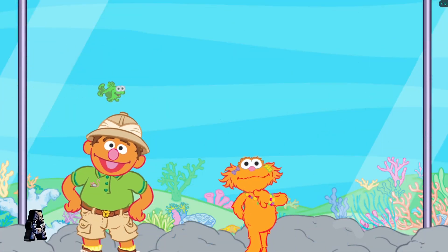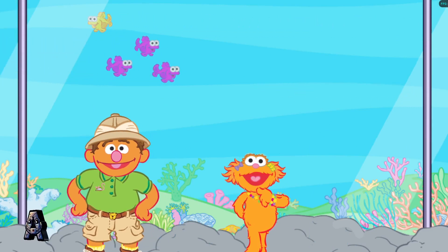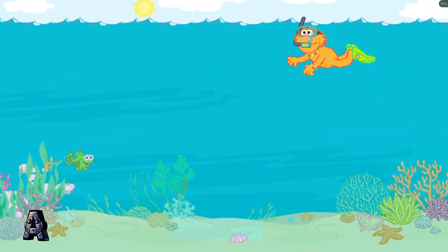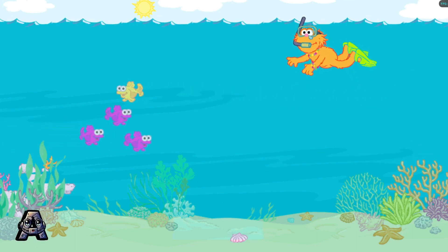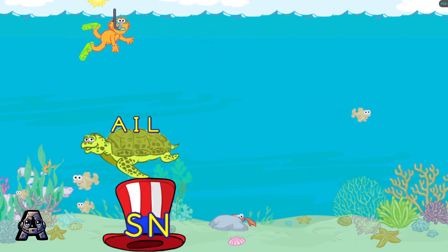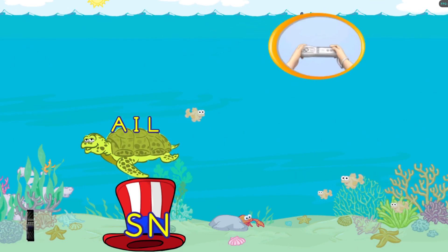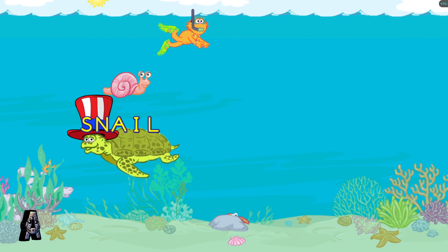It's time for the sea turtle parade! Zoe, Elmo got to snorkel earlier — would you like to give it a try now? Oh boy, oh boy, oh boy! Then put on your swim fins and let's go! Zoe is swimming with the sea turtle families. These turtles love parades and they love to wear hats that make words. Toss hats to the turtles to see the words they make. Here comes the ale family — toss each sea turtle a hat to make a word. Pretend to toss it with your Wii remote. Yeah! You made the word snail.